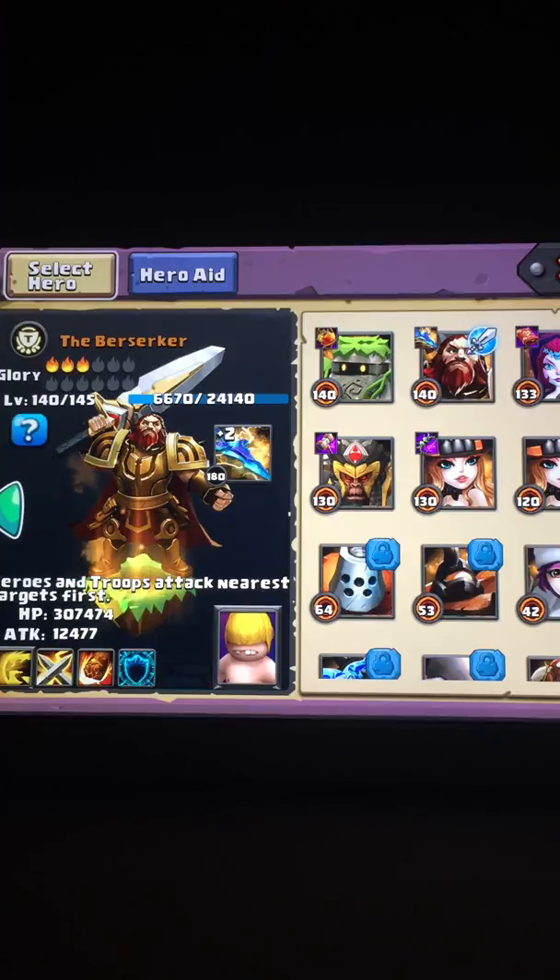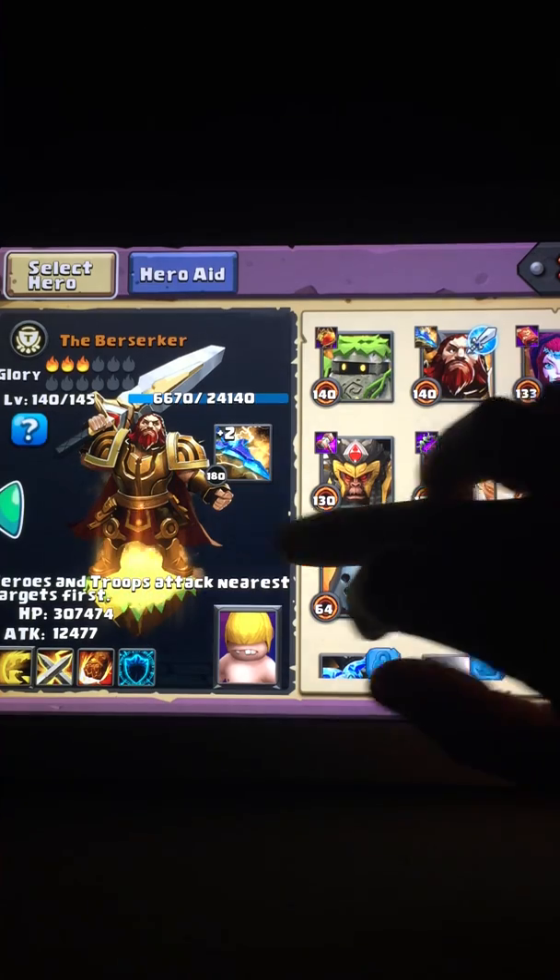The basic formula for damage is highlighted on my blog — I have a link down below — but it's: total damage equals the base hero attack times the attack percentage, plus a flat attack, and then all of that gets multiplied by your damage bonus.